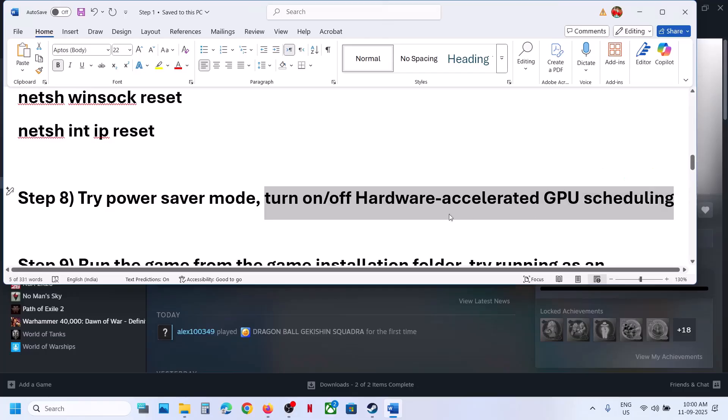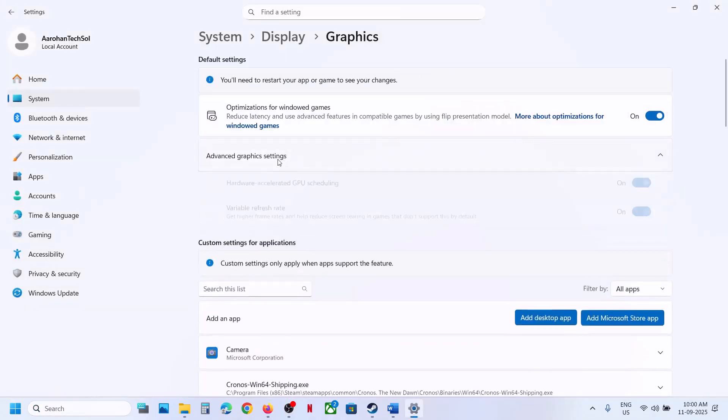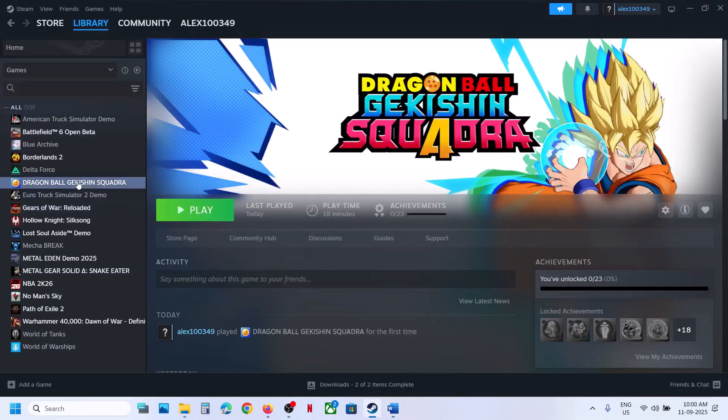The next step is to turn on or turn off Hardware Accelerated GPU Scheduling. Type 'Graphics settings' in the Windows search box, click on Graphics Settings, then click Advanced Graphics Settings. If Hardware Accelerated GPU Scheduling is off, turn it on and launch the game. If it's already on, turn it off and check.